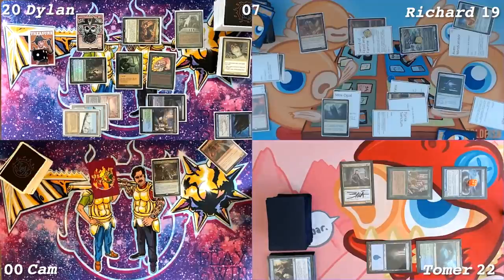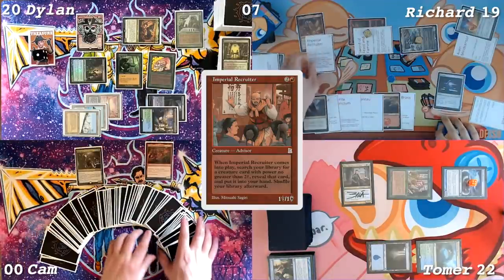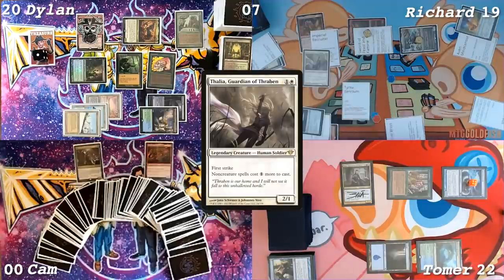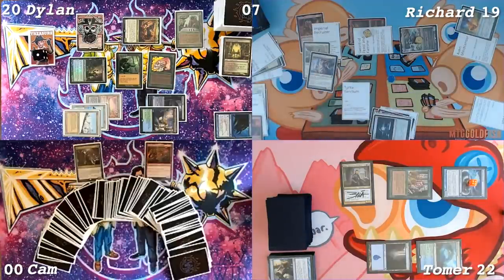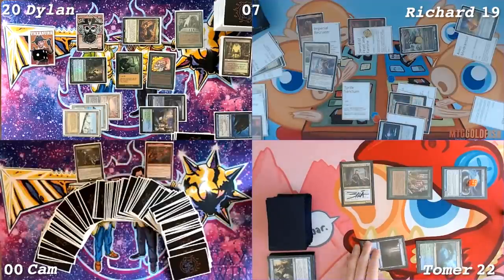I'm at 22. For the sword trigger, I'll discard an Overgrown Tomb. And then Jewel Recruiter. So we take Canonist. I'll play Thalia. And I play Canonist. I'm done. All right. That's it. That's all I do.